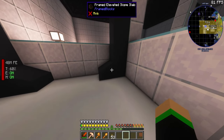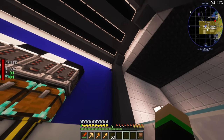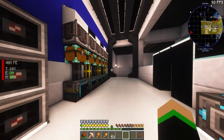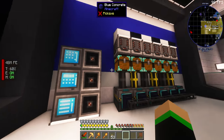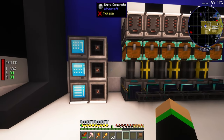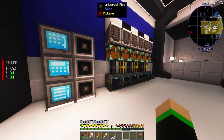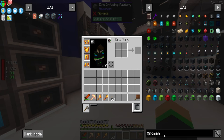God, concrete just looks so good. I'm addicted to frame blocks — they make it look great. Anyway, if we want to get started with the Powah stuff, we need to make some recipes. That's what we're doing over here. If we jump right in we can look at Powah and find all the basic stuff.